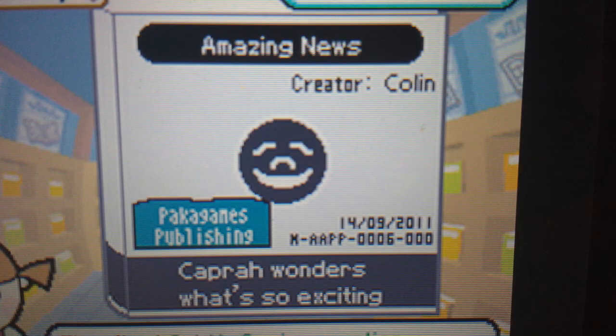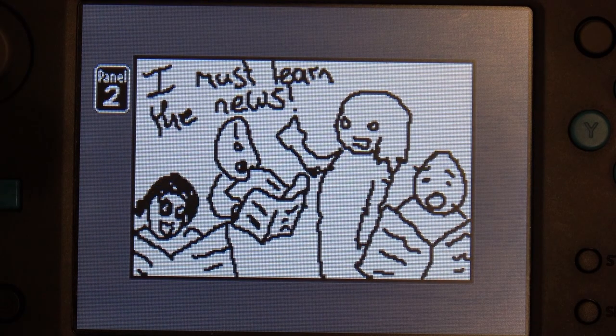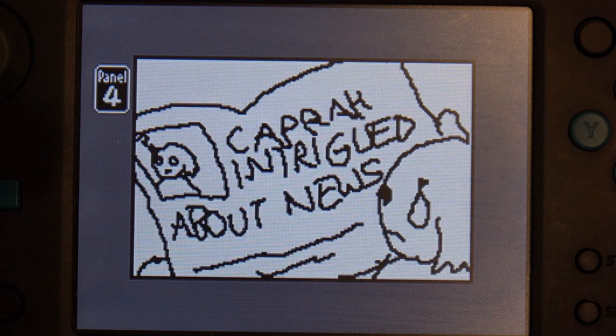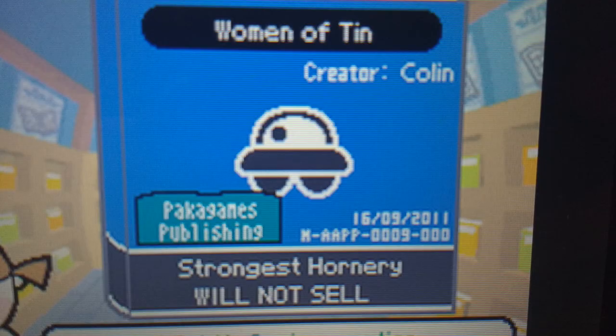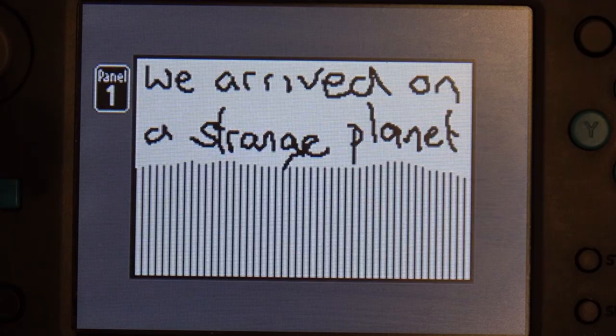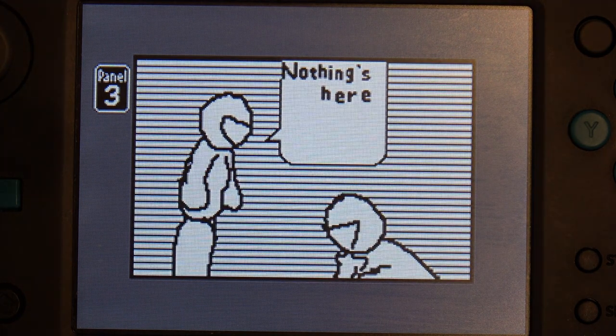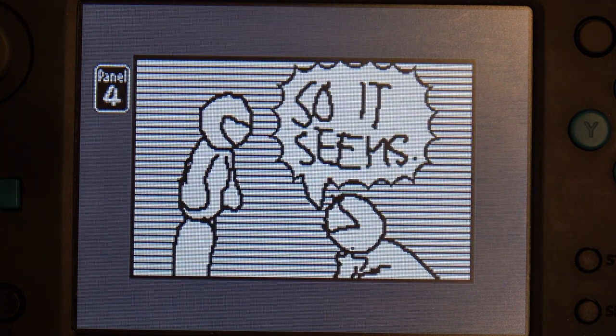Amazing news. Capra wonders what's so exciting. Oh my, I must learn the news. One news, please. Capra, intrigued about news. Women of Tin — Strongest Hornary will not sell. We arrived on a strange planet where nothing was as it seemed. Nothing's here. So it seems.